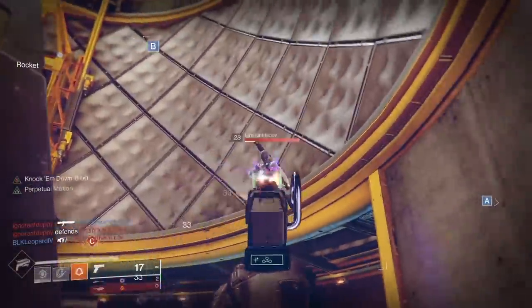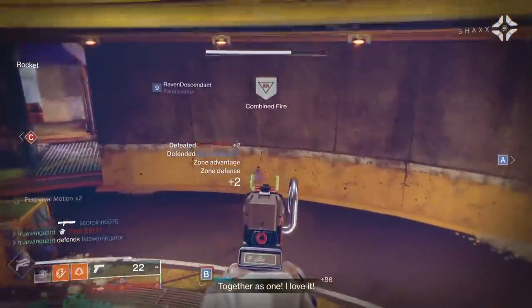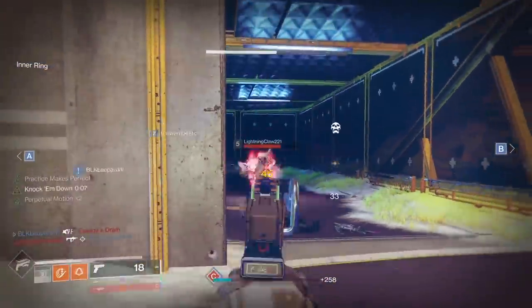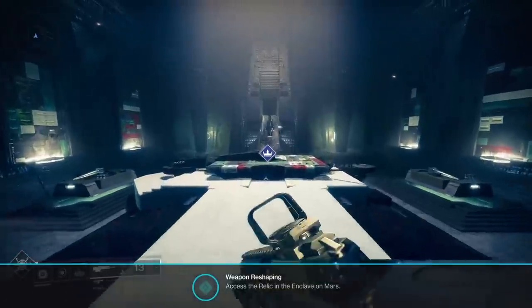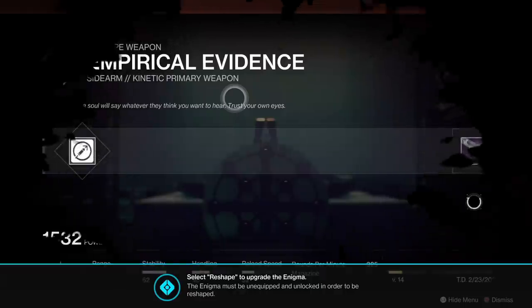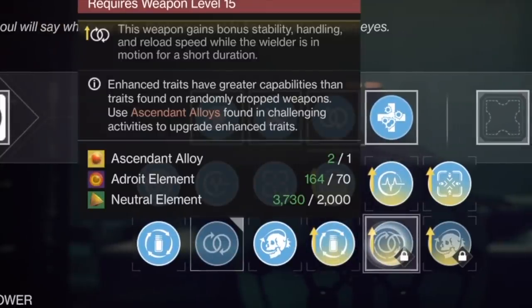Once you craft one, it's not going to be a great version of the gun yet, but it's step one — because now you can reshape it as many times as you want, assuming you have the currency. Go into reshape, and look at the available perks. There are a couple things to keep an eye on: the cost in neutral element and adroit element for the perks you want.